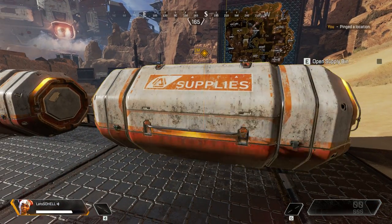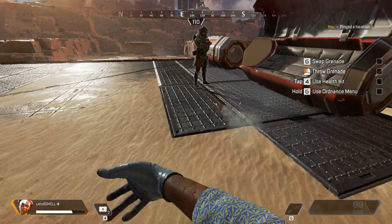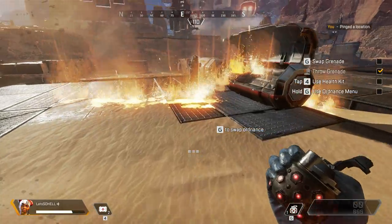Inside the territories you can find supply bins that carry weapons and resources you will need to survive. Open one. Your HUD will show what you have equipped. Follow the checklist to access and cycle through your inventory.